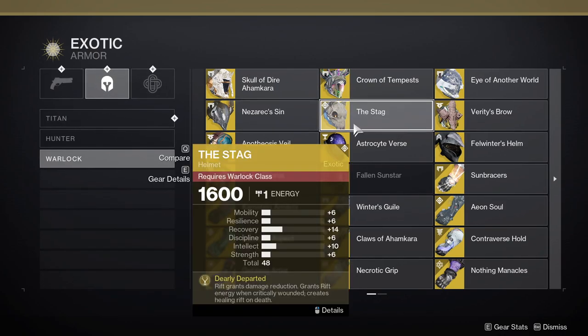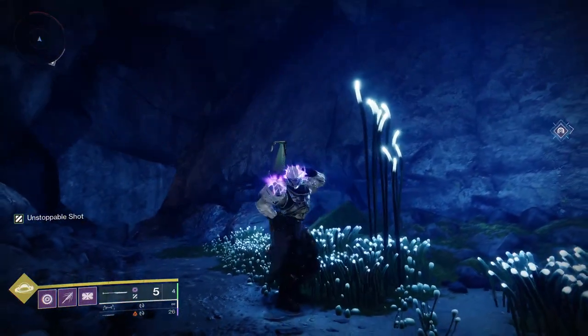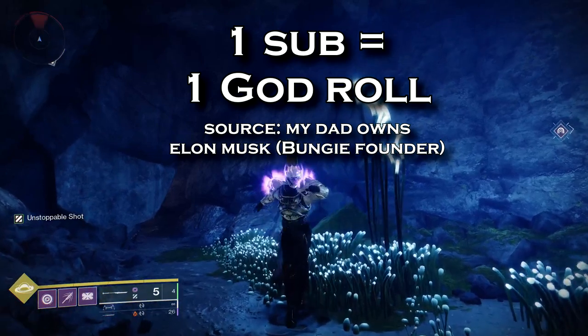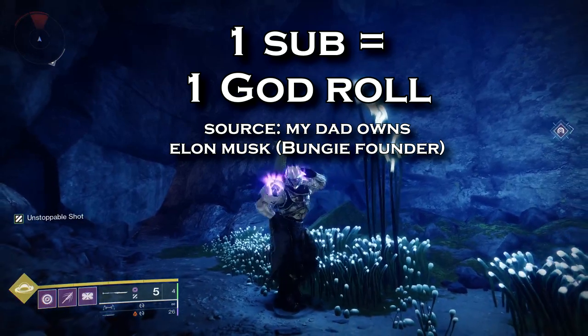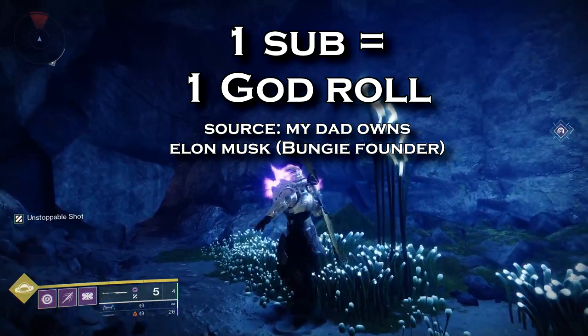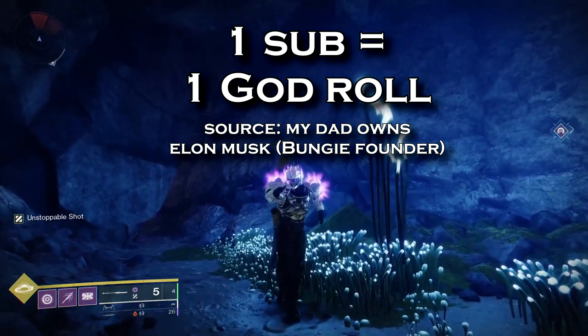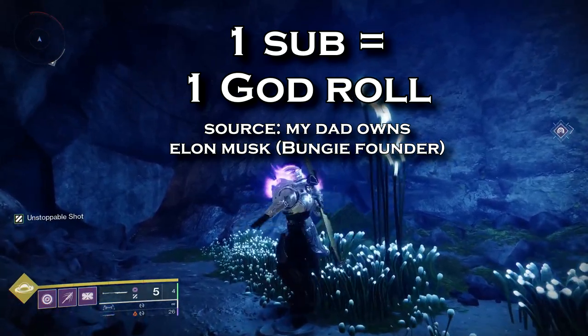Now when we discussed the build, I already mentioned my Warlock exotic picks, so skip back if you missed it. If these options aren't available to you, I recommend the Stag, as it gives you resist while in your healing rift. This combo of effects is essentially a mini well and gives you great sustain. Now if you found any value in this video, a subscribe would be super appreciated. I upload Lost Sector guides every single day, as well as other Destiny 2 and some Pokémon content. Thanks for watching, and good luck farming, Guardians — see you tomorrow for the next Lost Sector.